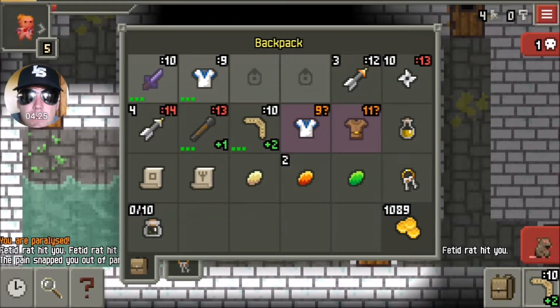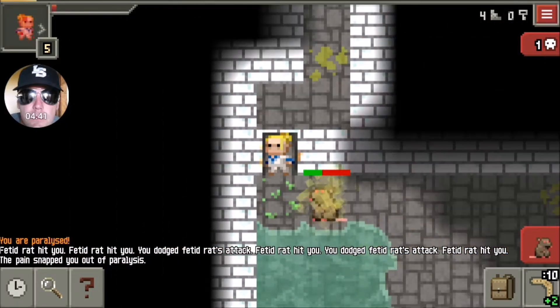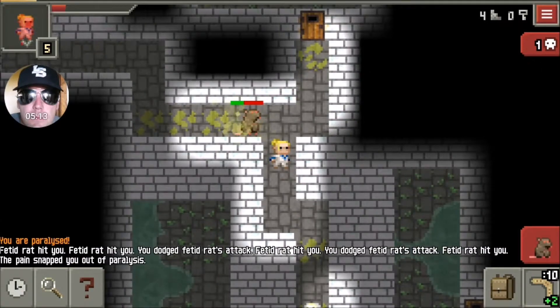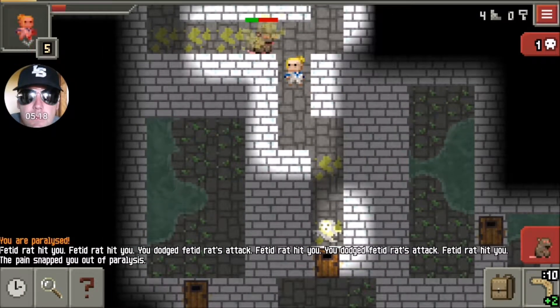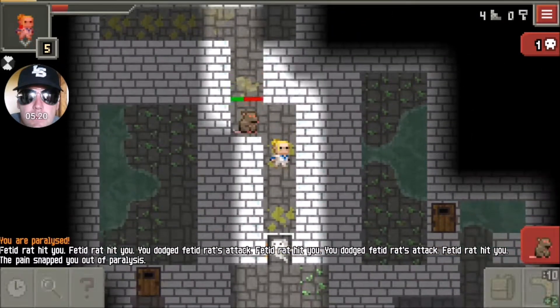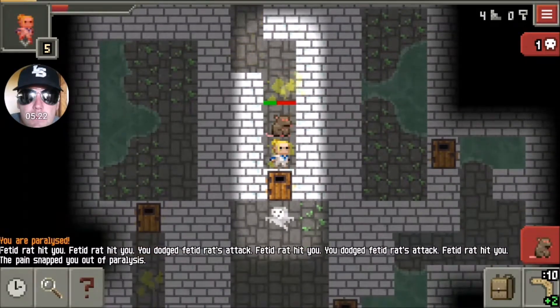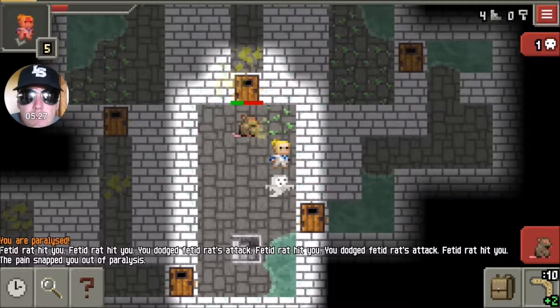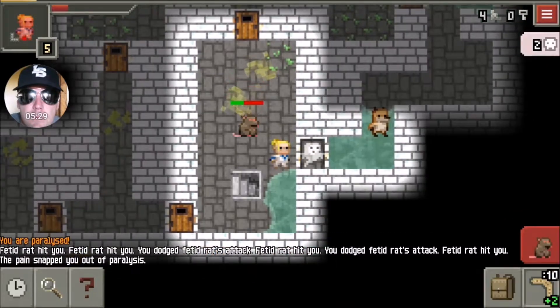I'm almost dead here so I'm basically just running - that's a great way to get health back if you're not starving, especially if an enemy's on you. Hey, we ran into the ghost there. Those two seem to stick around each other, so anyway I got a little more health.